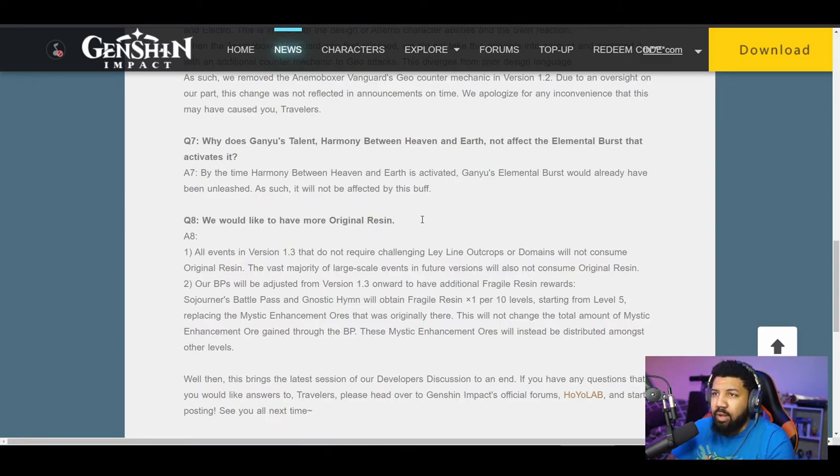And the battle pass. Our battle passes will be adjusted from 1.3 onward and have additional fragile resin rewards. Sojourner's battle pass and Gnostic Hymn will obtain fragile resin one time per 10 levels starting from level five — so that's 5, 15, 25, 35, 45 — and that's it, there's no 55 unfortunately. This is great. This is great for free-to-play players.